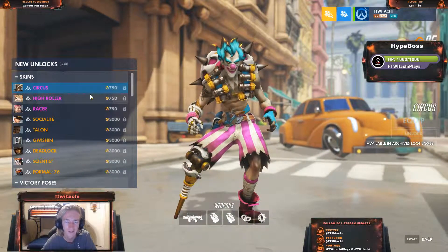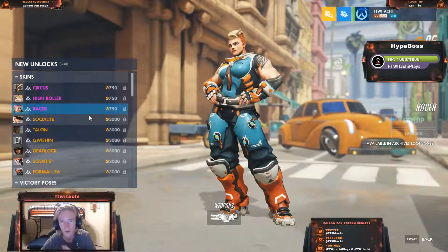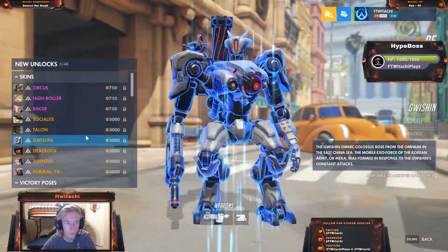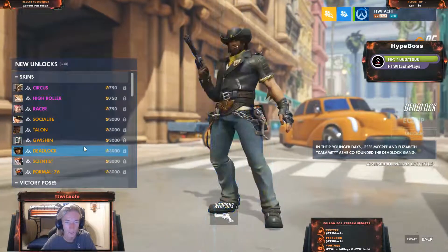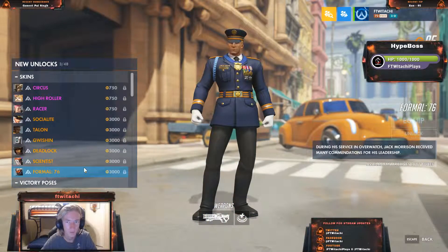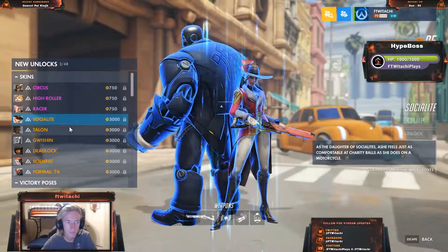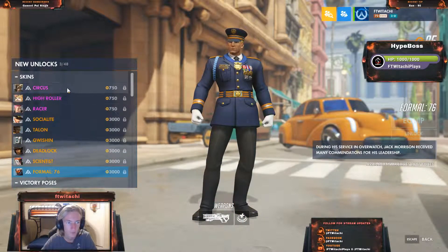The Circus skin is a purple for Junkrat — not really a fan of it. One of my favorites is the purple High Roller for Hammond. Racer is another one I really do not enjoy, and I'm not a huge fan of Zarya. Socialite is actually pretty cool for Ashe. Talon for Baptiste is really cool as well. Gwishin for Bastion is an awesome skin — that's one I really want. Deadlock I won't hate on. Scientist for Moira is pretty plain but decent compared to most of her skins — she doesn't have any makeup, pretty simple. And Formal 76 is one of the disgusting ones. So overall, I'm not a fan of Circus, Racer, or Formal. Those three are the ones I just don't like.